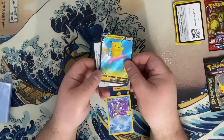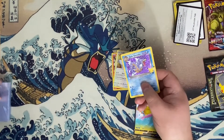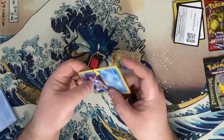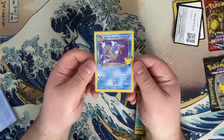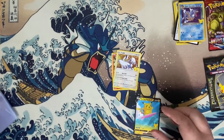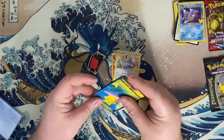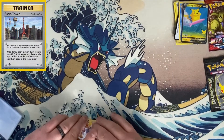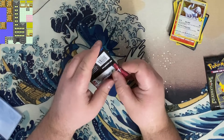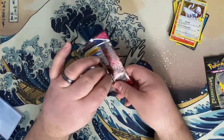Team Rocket was the first set to introduce Dark Pokémon — the concept that Team Rocket had turned Pokémon evil to do their bidding. Team Rocket released in Japan in November of 1997 and in the U.S. in April of 2000, quite a big gap. We would see Dark Pokémon again in Neo Destiny alongside Light Pokémon. There's a card in Neo Destiny based on the Goldenrod City radio tower, which in Gold and Silver was used by Team Rocket to broadcast signals that would turn Pokémon evil. So it's quite fitting that they had Light and Dark Pokémon in Neo Destiny.